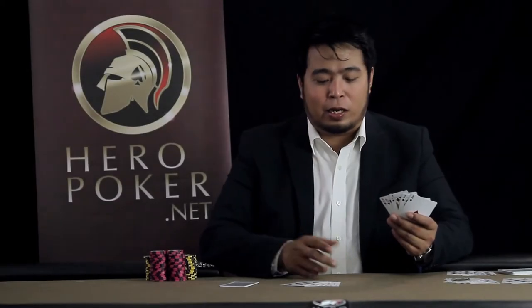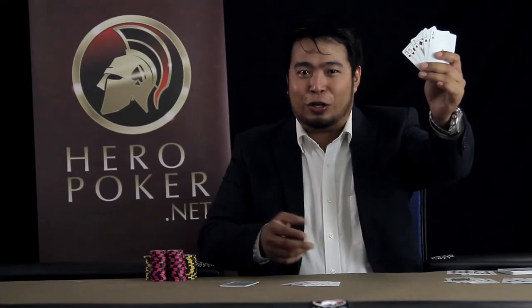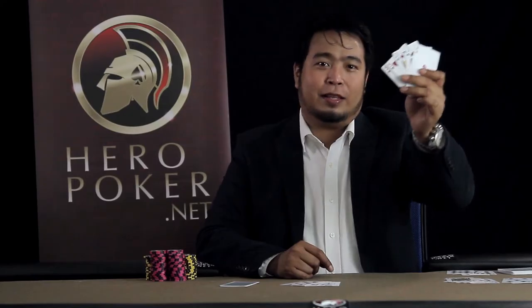Mas mataas pa sa pair would be two pair. You will see that this hand has literally two pairs — dalawang pair po talaga siya, dalawang pares. Makikita nyo po meron po siyang pair of jacks and pair of fours, kicker ace. That's the third higher hand — two pair.